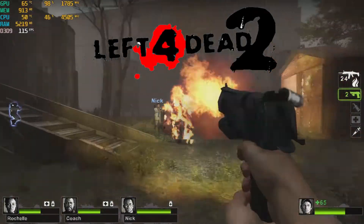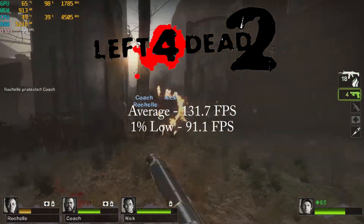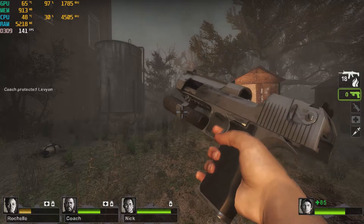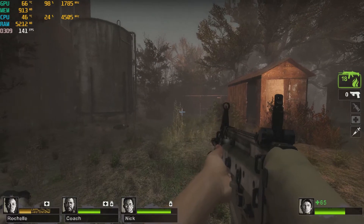Left 4 Dead 2 on the highest settings got an average of 131.7 fps and a 1% low of 91.1 fps. Why benchmark a 12-year-old game? Well, Left 4 Dead 2, which came out during the editor's first semester, is still pretty popular so I figured I'd throw it in.